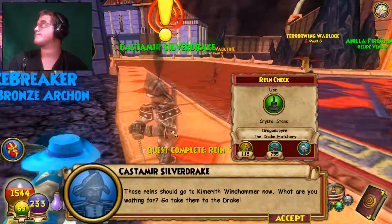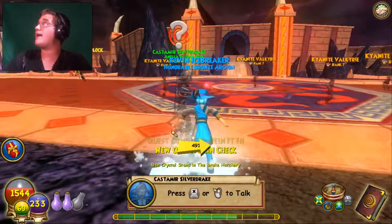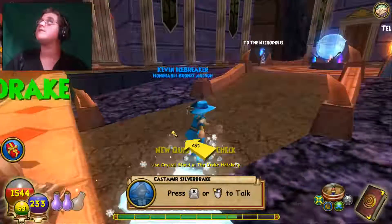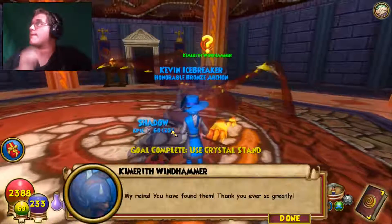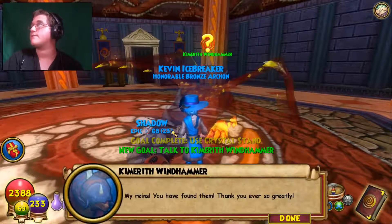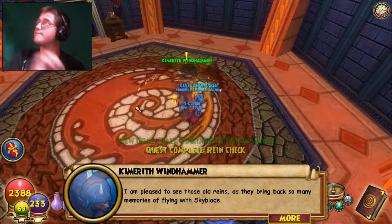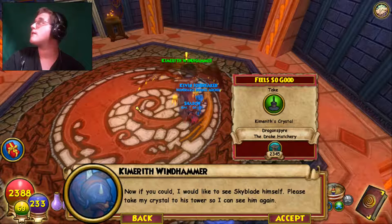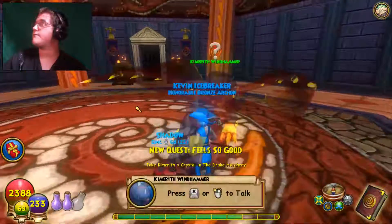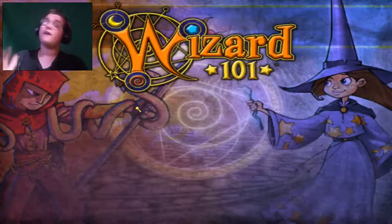Katamir: 'You found them! Those reins should go to Kimareth Windhammer — now what are you waiting for? Go take them to the crystal stand.' Here we go. Kimareth: 'My reins — you have found them, thank you ever so greatly. These reins bring back so many memories of flying with Skyblade. If you could, please take my crystal to his tower so I can see him again.'